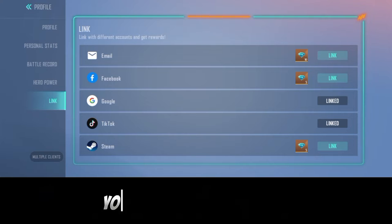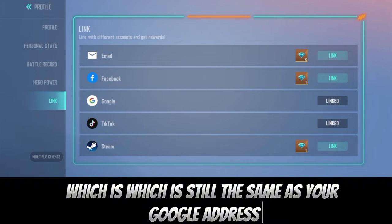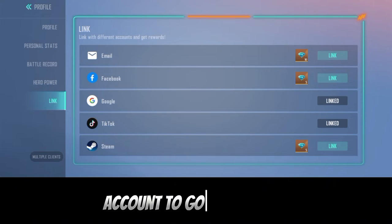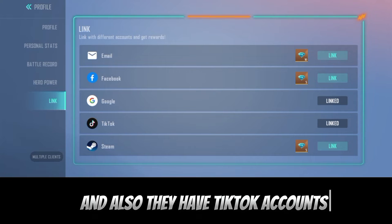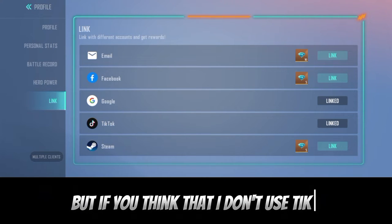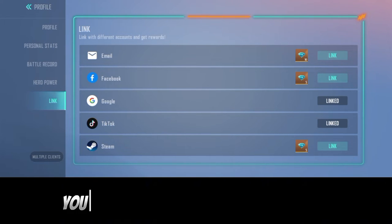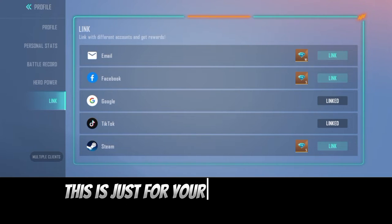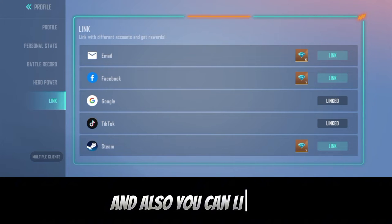Once you're in Linked Account, you can see Facebook. Right now you can link your account to five different sites — you can link to your email address, which is the same as your Google address, you can link to your Facebook account, your Google account, and they also have TikTok. Not everyone uses TikTok, but linking to it helps keep your account safe.